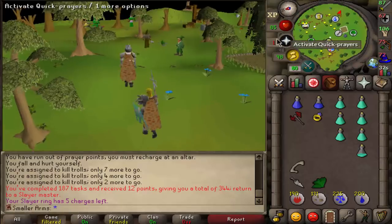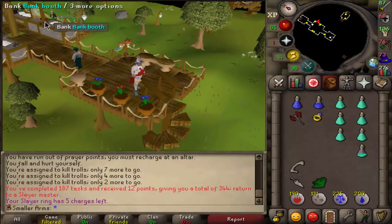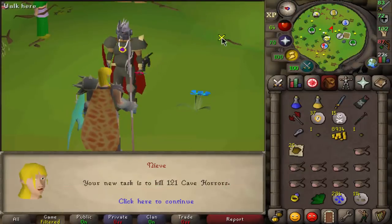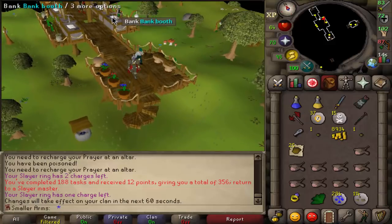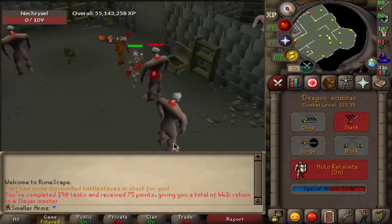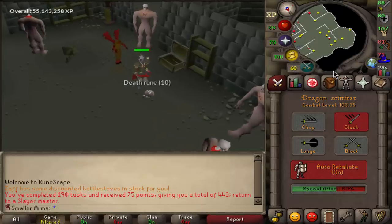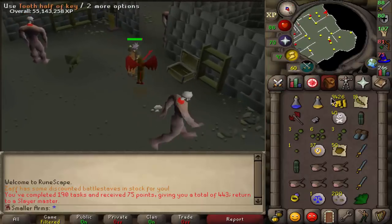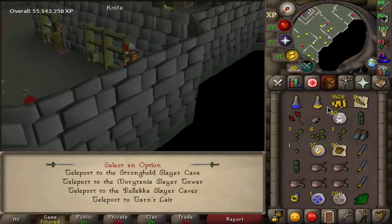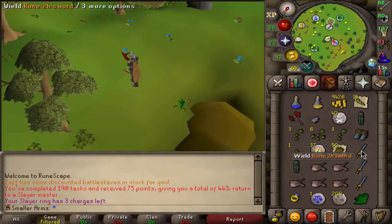Necreals — very good task. I love how many seeds I'm getting, and the limpwurt roots are really good as well. Necreals task done, let's grab another one. Got 75 points, that's 443 points total. Necreals are probably my new favorite task because of all the herb seeds and the alcs are very good too.